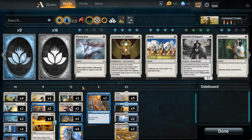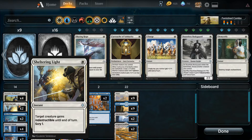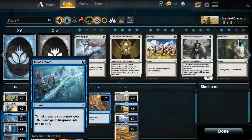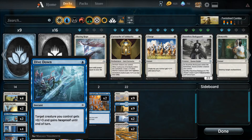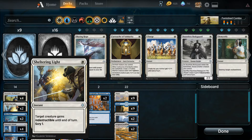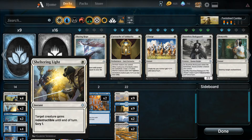The other things in the deck are ways to protect the Paladin. You've got Dauntless Bodyguard — you choose it once it's in play and sacrifice it to give Famished Paladin Indestructibility. You also have Sheltering Light to give it Indestructibility, and it lets you Scry as well, which helps if you don't have the combo set up yet. You also have Dive Down as a similar method. I like the Scry on Sheltering Light, but Hexproof is actually better because there are so many things that exile right now — like Vraska's Contempt — and you don't want your Paladin exiled when you're trying to protect it.